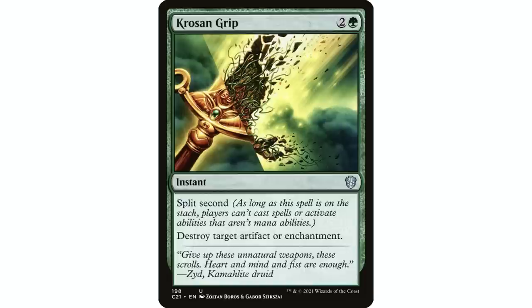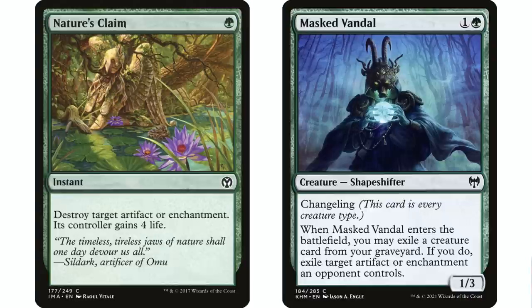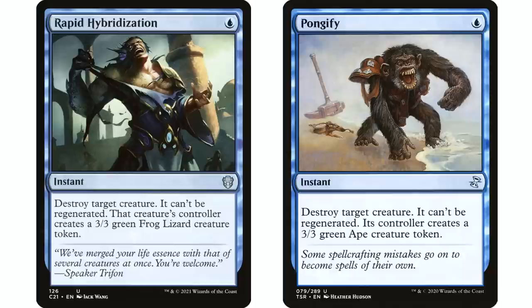I'm going to choose Reclamation Sage over Krosan Grip almost always because I don't really think the split second helps that much. If you're in a play group that throws around lots of counterspells you might want it, but I'd much rather have that ability on a creature I can reuse or chump block with. I also really like Nature's Claim and Masked Vandal — two other great options. Masked Vandal has the changeling which is great in tribal themes, you have to exile a creature card from your graveyard, but in a Simic theme that's usually not an issue. It's also an exile effect — which you won't see much in Simic colors for artifacts and enchantments. Nature's Claim is one of the most efficient artifact and enchantment removal spells in the format.